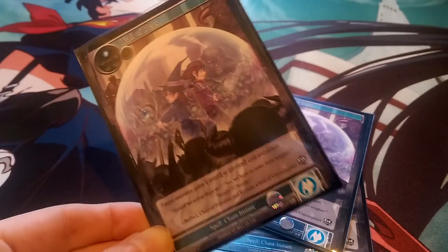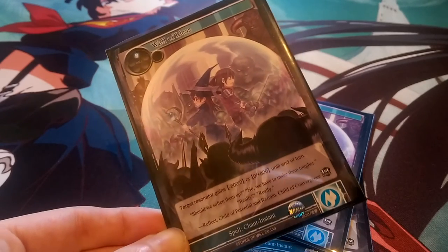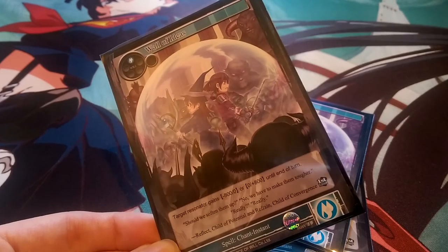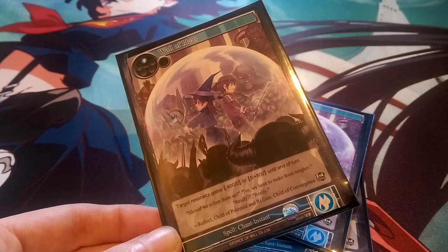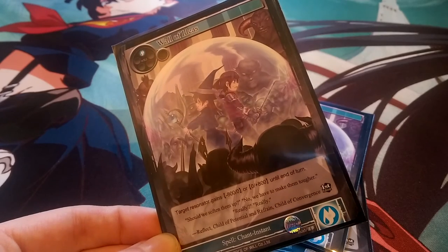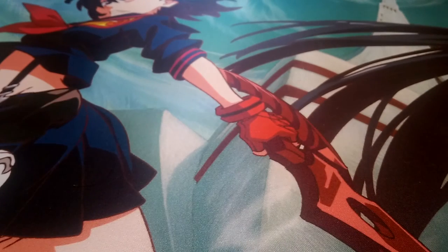Next we have Wall of Ideas, a one-drop water spell that I've really fallen in love with. A target resonator gains either minus 800 attack or plus 800 defense until end of turn. So we can drain our opponent's attack or boost our own defense to make sure stuff survives. Since it's blue, and blue spells can be a little iffy depending on how you play, I really like this card and I'll be putting it in more blue decks going forward.